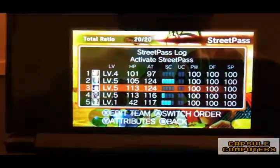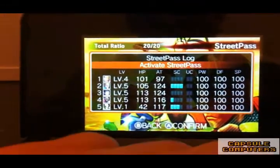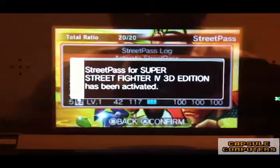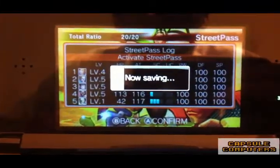What I can show you very quickly is how to activate the StreetPass. Say yes, I would like to use this team as my StreetPass team — say yes, it activates, saves, and lets you jump out.